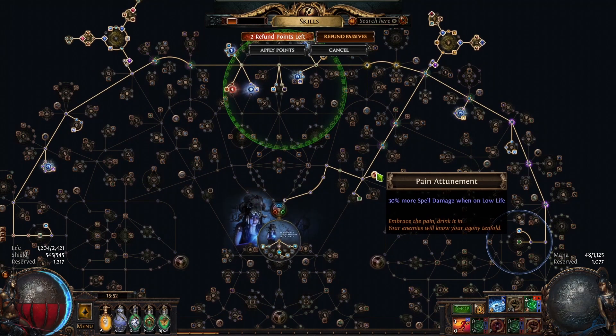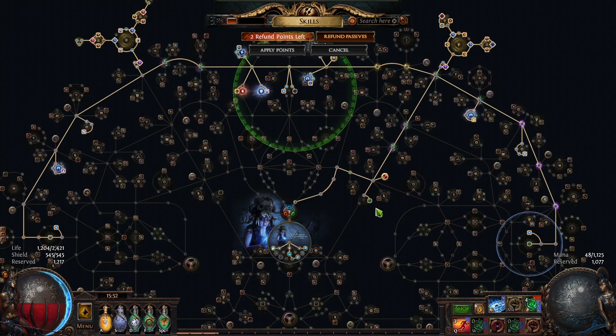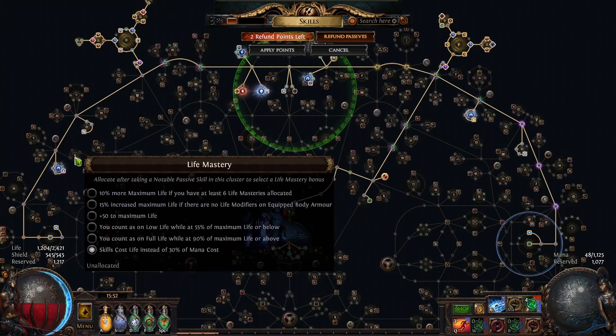I also got Pain Attunement because we are low life now, so the tree changed up a bit. I had to drop some life nodes, and eventually if I get to level 100, I will pick up the Purity of Flesh cluster back.